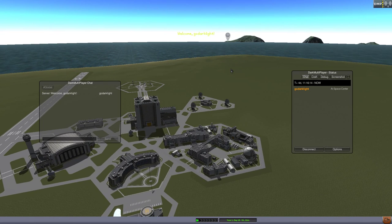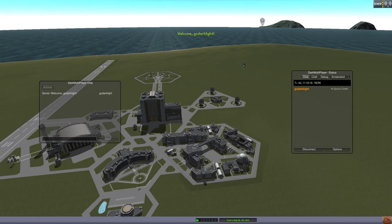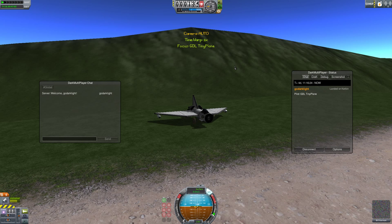Hello everyone. I believe I've figured out this invisible hill bug. It's quite annoying and I'm not impressed by KSP with this. Where you spawn in, the collider is broken.